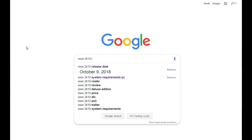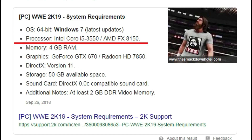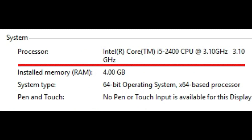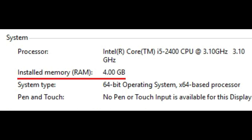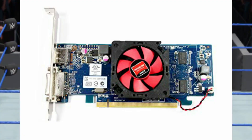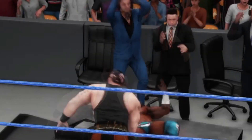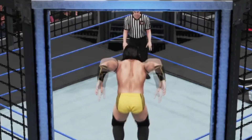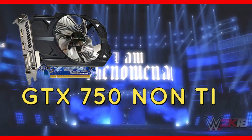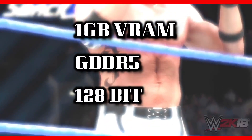First we will see the requirements of WWE 2K19. It needs an i5 3rd generation processor and at least 2 GB of video memory. So let me tell you the specs of my current PC. I have an Intel Core i5 2nd generation processor and I'm using 4 GB of RAM to test the game. Don't worry if you have a lower processor than mine, because the main thing to run games is the graphics card. I'm going to add a decent graphics card — first a 1 GB GDDR5 card, which is a GTX 750 non-TI version with 1 GB GDDR5 RAM and 128-bit, and then a DDR3 card.